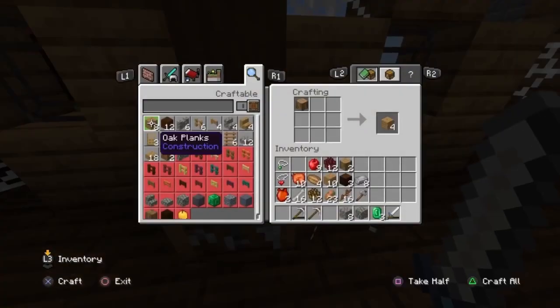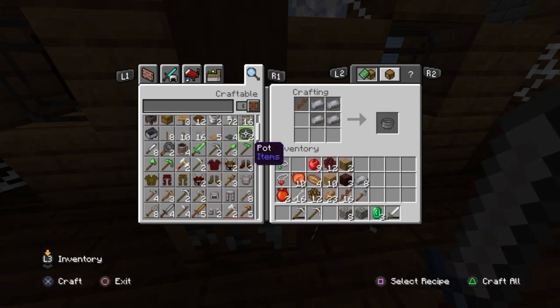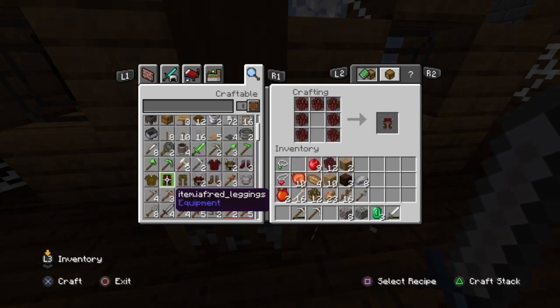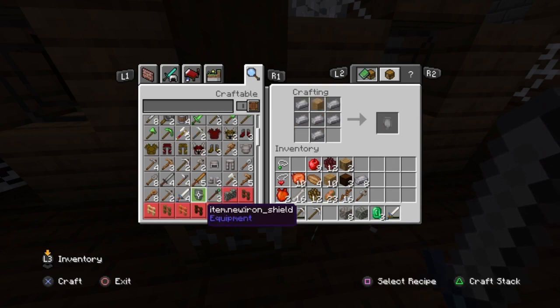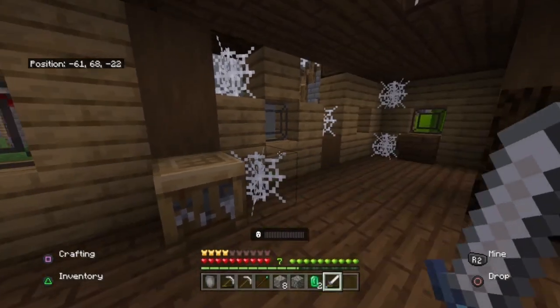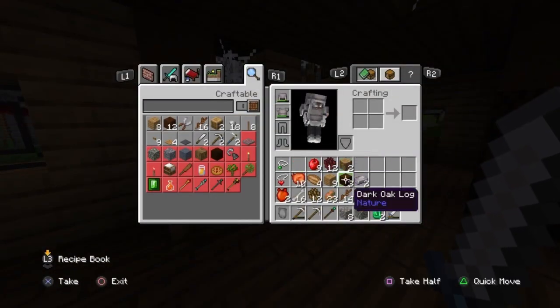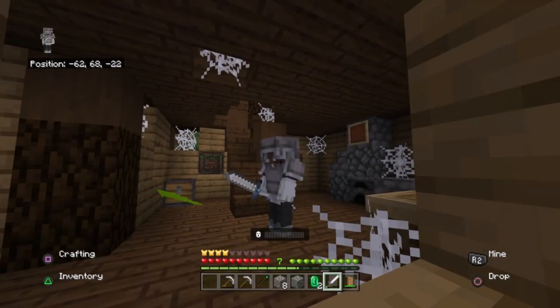Alright, so we got a crafting table here and there's some items I can craft. We can craft an emerald sword, we can craft this stuff, we can craft red leggings which are the fire dragon leggings, a new iron shield, and a primary staff. So we're gonna make this iron shield and the primary staff. Let's see what the iron shield looks like — it's invisible, so that's a bug.